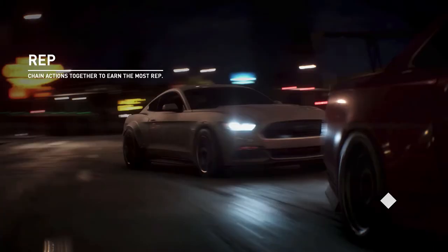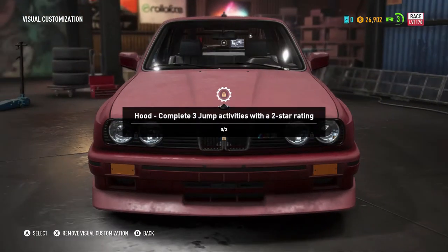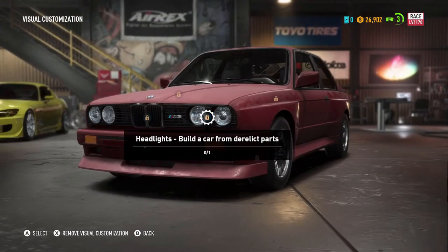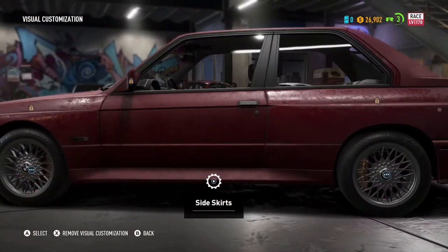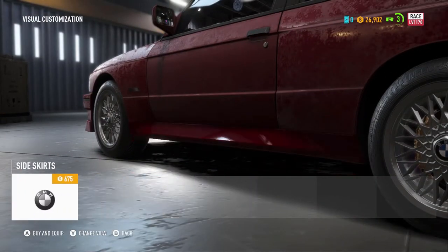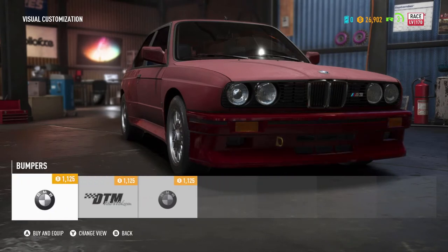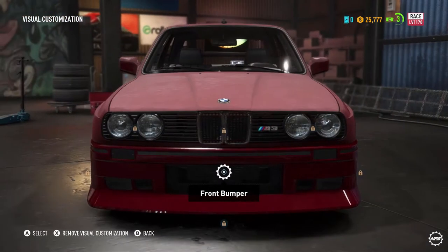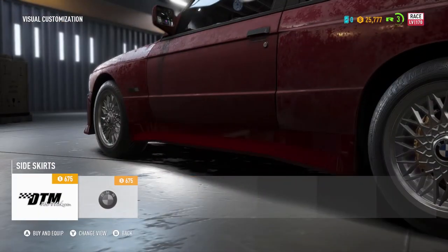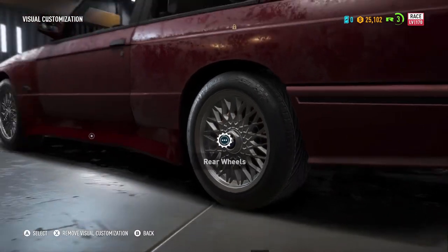We enter the garage with our E30 and see what we can do with it — probably not much. We can stance it of course. Headlights — everything looks locked on this car. We have side skirts. Do we have a front lip? No, but we have a front bumper option. We get the DTM front bumper — I kind of like that one. Now we've got to paint the whole car because the side skirts look a lot nicer than the actual car. No rim changes available, so we'll leave the rims as is.